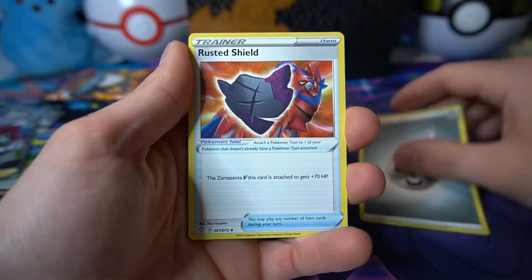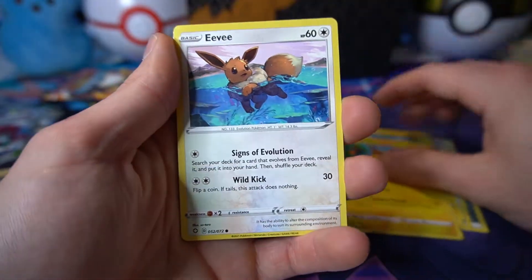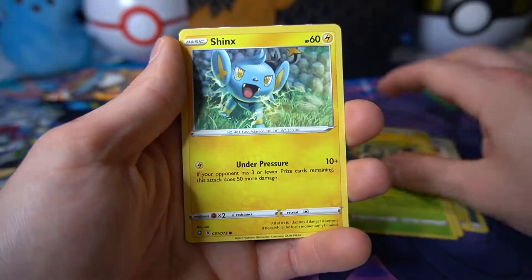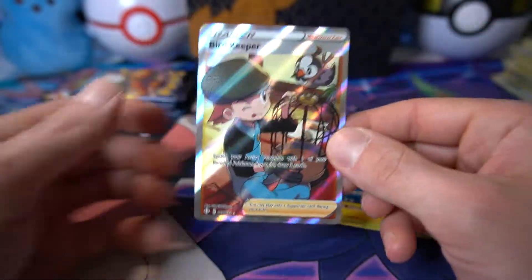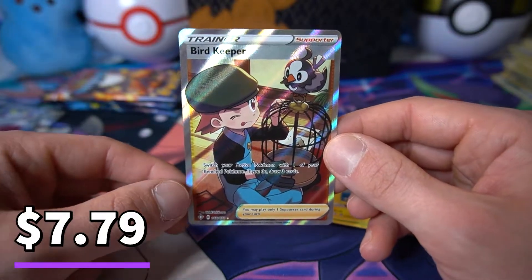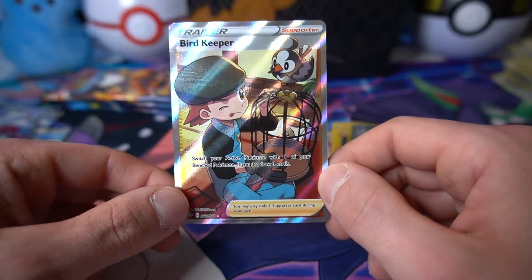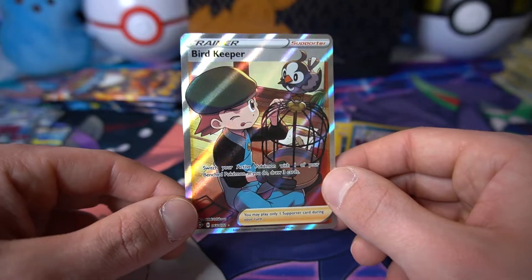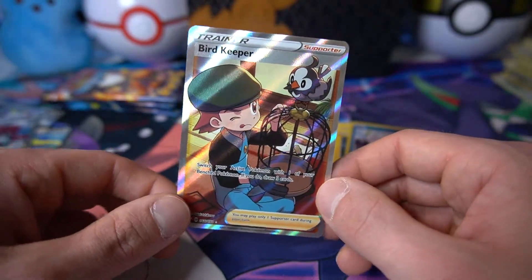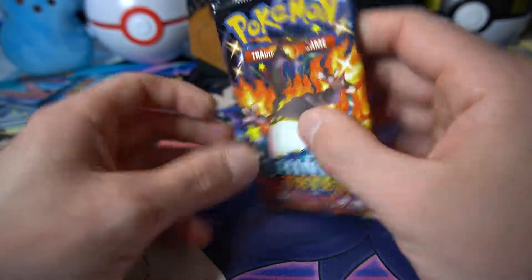Metal Energy, Rusted Shield, Rotom, Team Yell Towel, Buizel, Morpeko with the berries, Eevee, Rillaboom, Shinx, Snom on the park bench, and I see some shininess — we have back to back full art trainers! The Bird Keeper with the lovely Starly hanging out on the cage. Let's go! This one is also new, we have not pulled it yet. Two back-to-back packs with full art trainers — this video is amazing and we still have three packs to go.